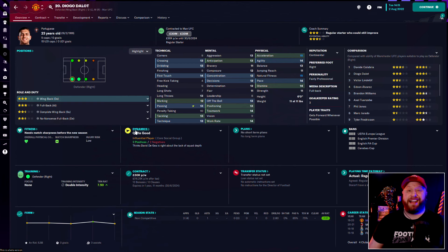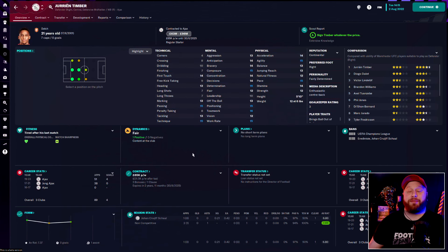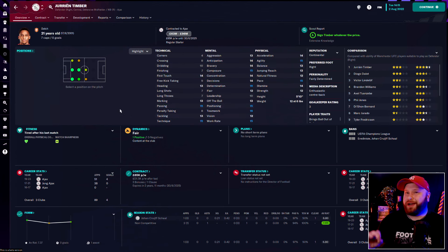Next we're looking for a player to start ahead of Diogo Dalot at right back. First on my radar was Jurrien Timber, heavily linked with Man United in real life. He's very versatile — can play right back, centre-back, DM, or right wing-back — and incredibly well-rounded. My only concern is his ability to get up and down the pitch as a dedicated right back. His dribbling isn't great, his delivery in the box isn't great — he's much more of a ball-playing centre-back or half-back deep-line playmaker. So whilst a wonderful player, he doesn't quite suit what I want in that position.